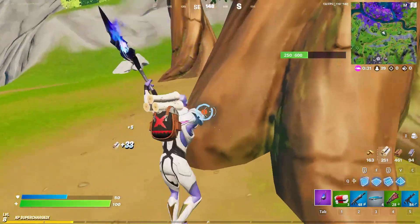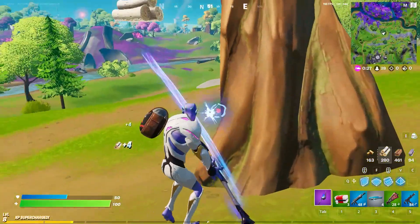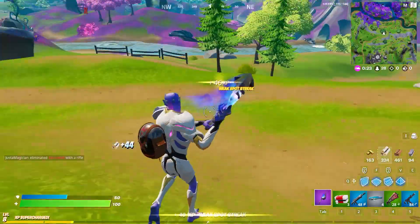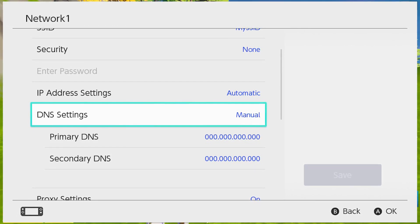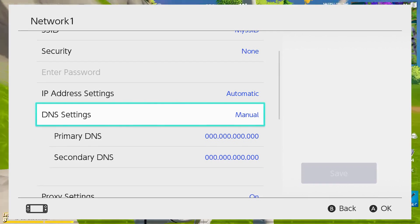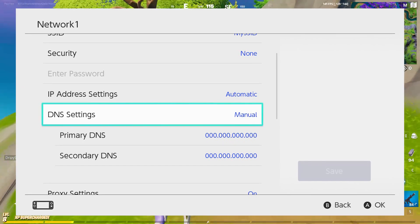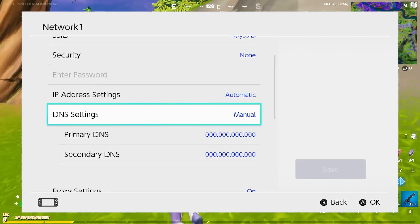First, select Settings from your home menu on the Nintendo Switch, then go to Internet, then Internet Settings, and select the network you are currently connected to. Click on Change Settings, and if you scroll down, you will find the DNS Settings. Select the manual option and you will see two settings called Primary DNS and Secondary DNS.